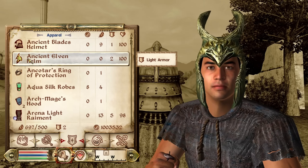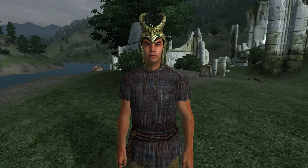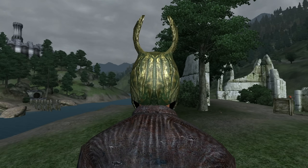Then we have the Ancient Elven Helm. The Ancient Elven Helm can be acquired during the Mage's Guild quest of Vahtacen's Secret in the ruins of Vahtacen. It is light armor and has no enchantments. It has an armor rating of 4 and a value of 0 gold.